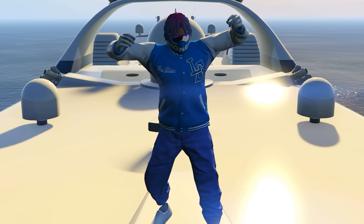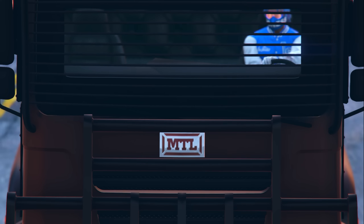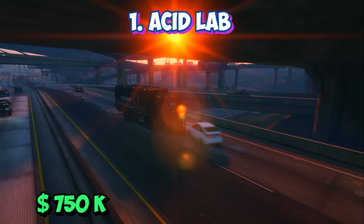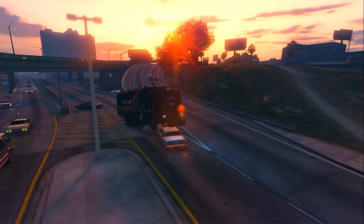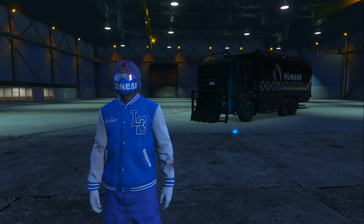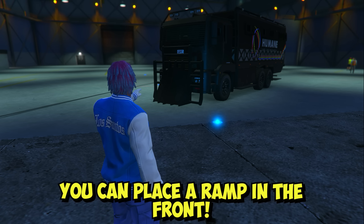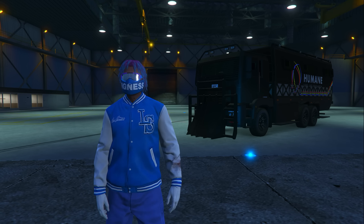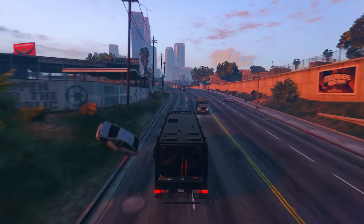Coming in at number one for best PVP vehicles in GTA Online, that's going to be the Acid Lab, coming in at a price of only 750K. You're getting one of the most fun and useful vehicles in GTA Online, especially for moving around the map. The first thing I love about it is that at the very front you can put a ramp, and it basically turns this huge truck into a ramp buggy — which is kind of funny because you'd never expect a huge truck like the Acid Lab to become a ramp buggy.